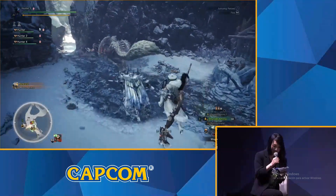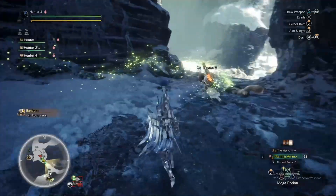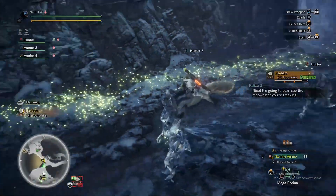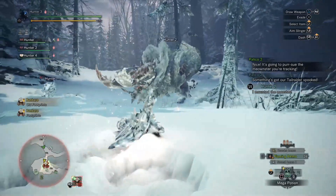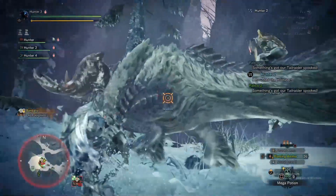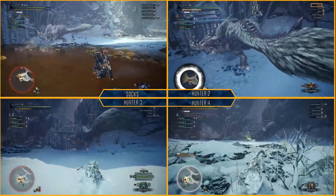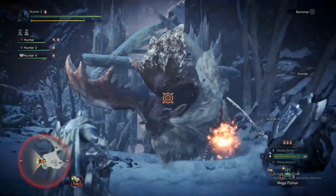He's running off, so it's probably a good time to sharpen up, heal up, and maybe get rid of ice blight. There's another area where you can cure your ice blight — the hot springs. It gives you the same effects as a hot drink and cures blights. It's a really good place. Oh, looks like he's about to go down — nicely done.